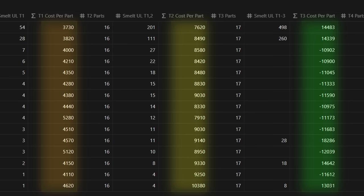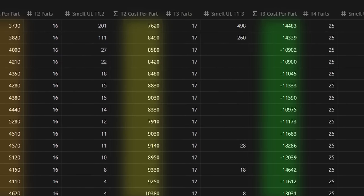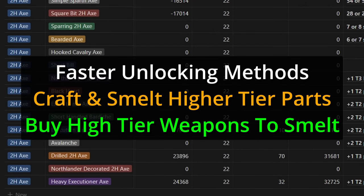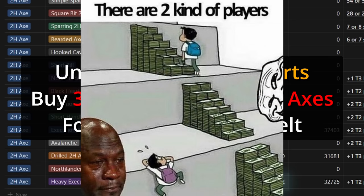Looking at the part unlock cost at each tier, you'll notice an increasing trend, such that each unlocked part makes the subsequent part more expensive to unlock. Taking the tier 2 axe as an example, the first part unlocks after 12 smelts and the second part after 15 smelts. If my estimates are correct, it would take 2,152 tier 2 axes smelted to unlock all two-handed axe parts. Fortunately, there are other ways to increase the speed of unlocking — you can craft and smelt higher tier parts as they unlock, or buy higher tier weapons from a town and smelt. For example, we could buy 32 heavy executioner axes for 1.7 million dinars and unlock everything. Sounds like pay to win if you ask me. I love it.